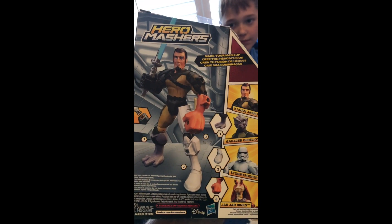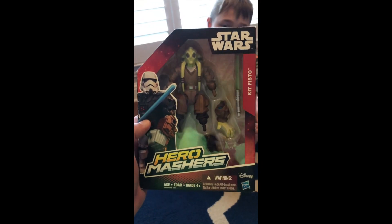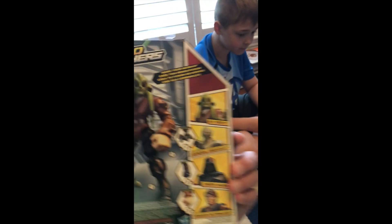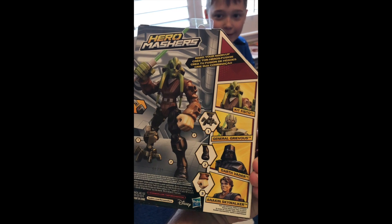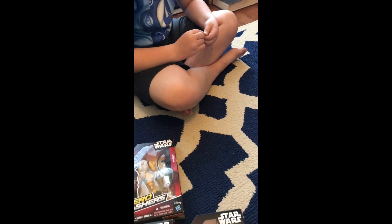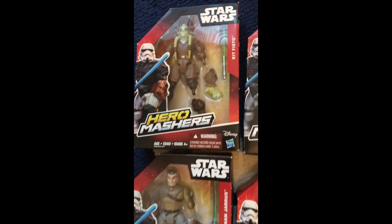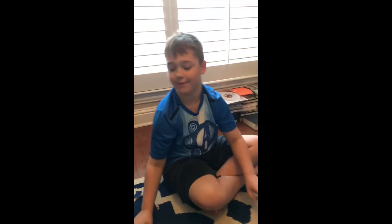Funny arms and stuff. Kit Fisto! Kit Fisto has got a cool lightsaber — a green one, just like Yoda, right? Doesn't Yoda have a green one? Yes. So I don't think we have all of them, but we have a lot — that's five. We should be able to make some pretty cool heroes or villains with this.